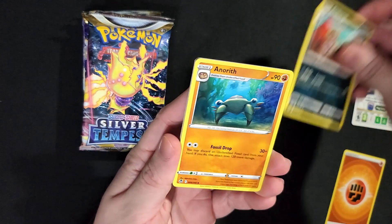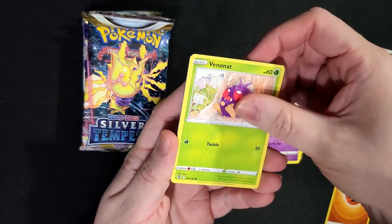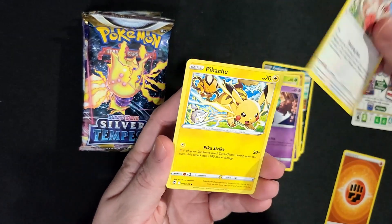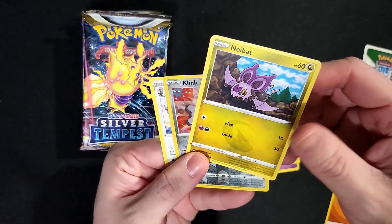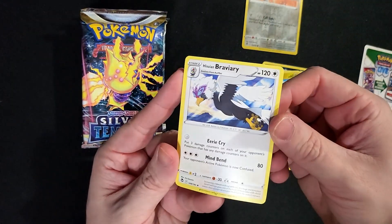Rock Rock, Anorith, Meowstic, Betonat, Ralts, Spinda, Pikachu — that's a nice artwork. Noibat, Clink, Reverse, and Braviary Rare.